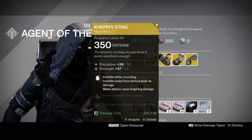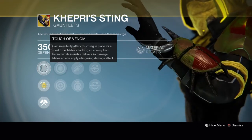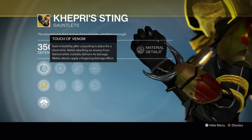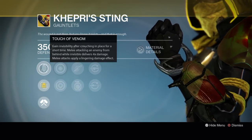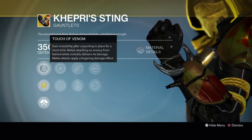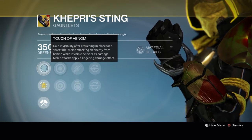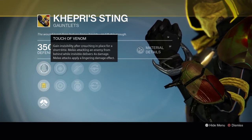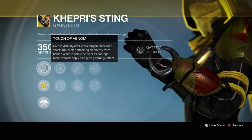Hunters get the Capri's Stain Gauntlets. The exotic perk is Touch of Venom. Gain invisibility after crouching in place for a short time. Melee attacking an enemy from behind while invisible delivers four times damage, and melee attacks apply a lingering damage effect. So your backstab will do four times the damage, and if you use this with Blade Dancer you can get massive amounts of damage. It also has a DOT on it.